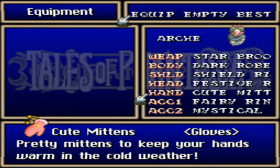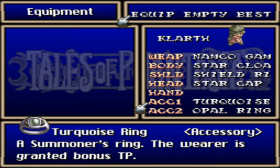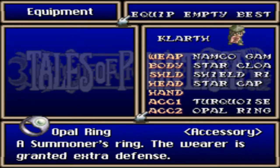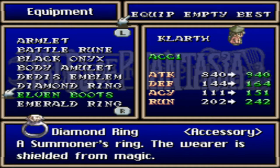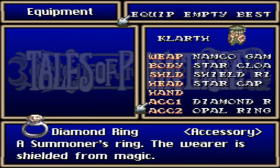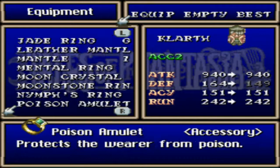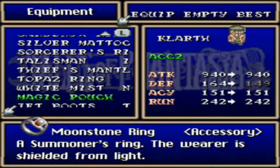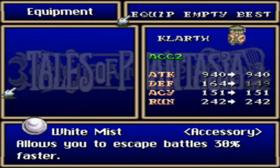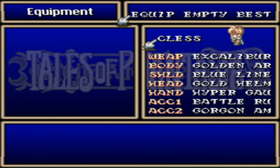We're going to keep the Fairy Ring on Mint, because she actually sucks up a lot of MP. Bonus to physical defense. I want to equip him with the Diamond Ring — I don't know why I didn't have that equipped to begin with. Extra defense in the Diamond Ring — that's perfect. That's good.